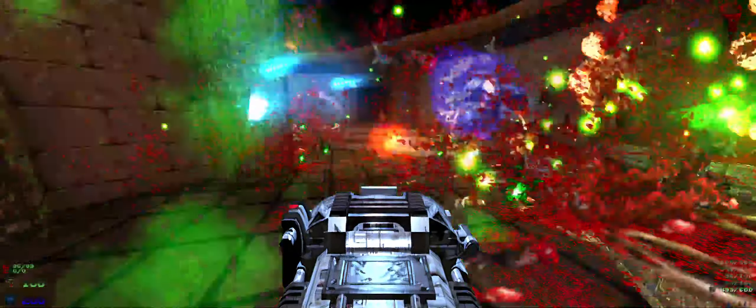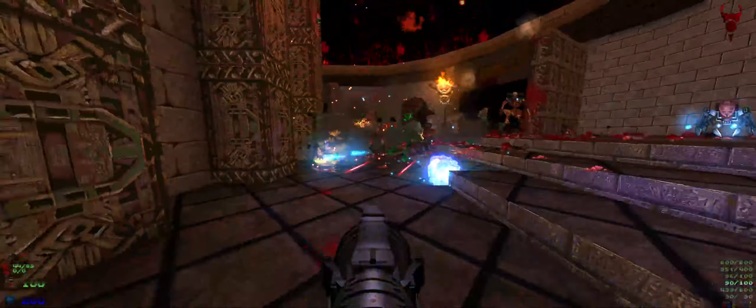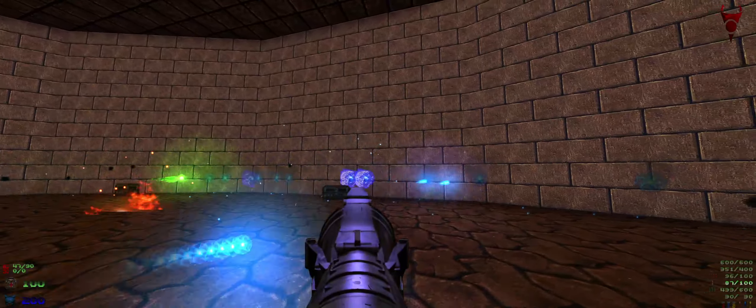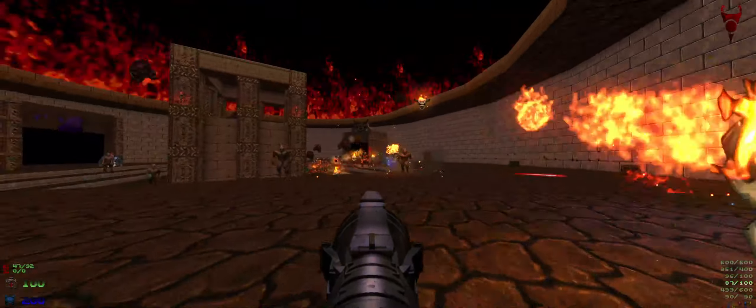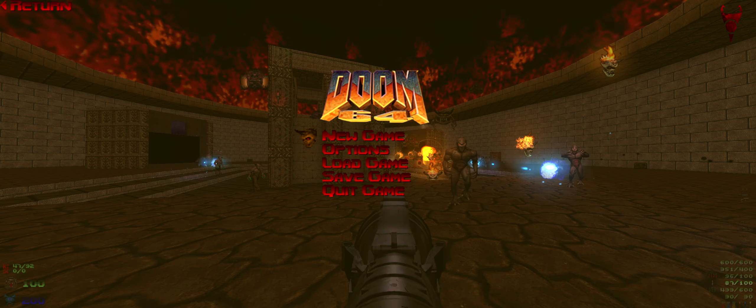All the colors are appropriate too — when enemies should have green blood, they now have green blood instead of just red. Gibs are updated as well. And as you can see, enemies also leave marks on the walls.